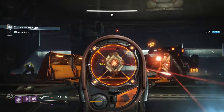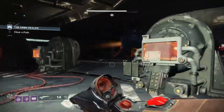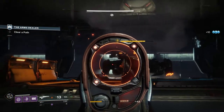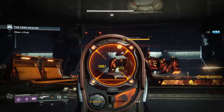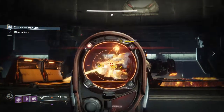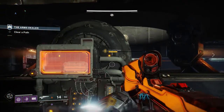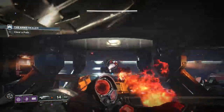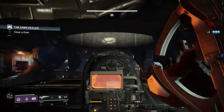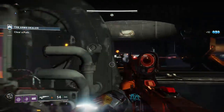Next, this one is kind of based on the Saint 14 helmet. I'm calling it Saint's Light: kills with power weapons emit a blinding flash that stuns enemies for three seconds. If you kill an enemy with a power weapon it does a blinding flash blinding enemies in a certain radius. I'm not sure how big — maybe five meters to keep it balanced, maybe up to ten or fifteen.